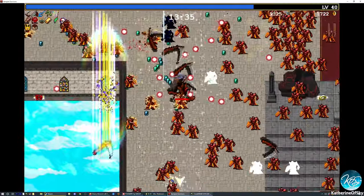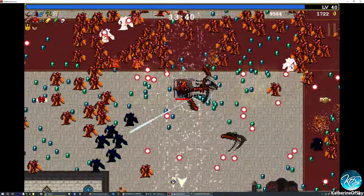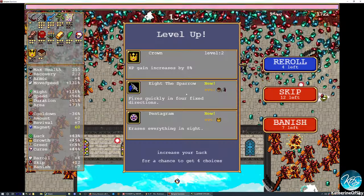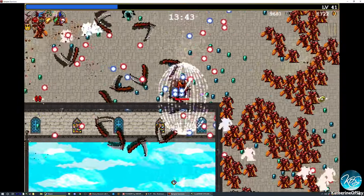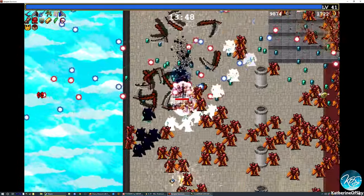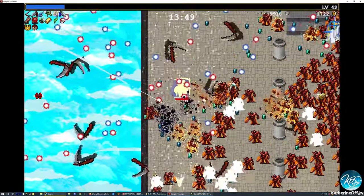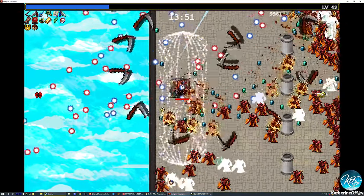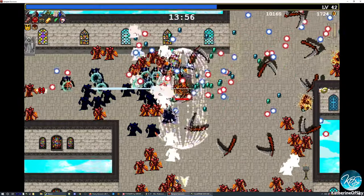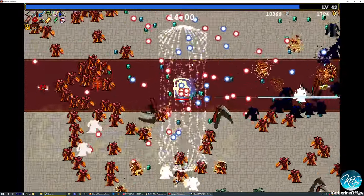I really appreciate having the spinach because it is an overall damage increase of every single item. Crown is necessary here — always take the crown if possible because the more experience bonus you get, the more experience you get. So yeah, very important. We don't have the pentagram, so we don't have the automatic vacuum yet. Let's take the crown.